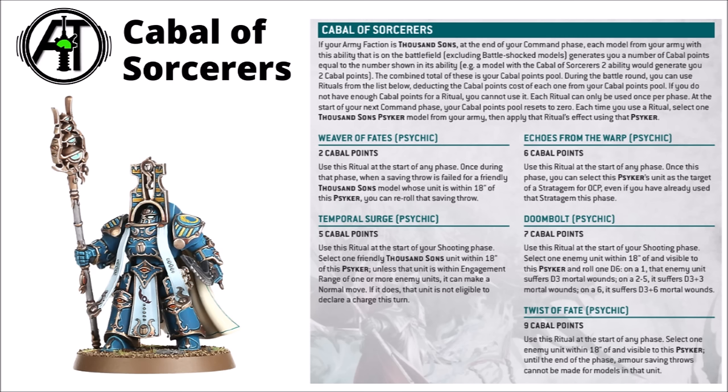All of the Cabal spells are interesting and usable in my opinion. There's a cheap one to cancel a failed save, Temporal Surge to double move — which could be devastating on Magnus with his psychic firepower — Echoes of the Warp to make a 0CP stratagem happen, and then the two big ones: Doom Bolt to just spam out usually D3+3 mortal wounds, which in theory could be as much as 9 if the stars align. And then finally for a big 9 Cabal points, Twist of Fate stops the enemy from taking any regular armour saving throws, meaning any successful wound will automatically go through and cause damage. These are generally quite big decisions though — you need to know which time it's right to use what, otherwise you're not going to get anywhere near as much value out of this.